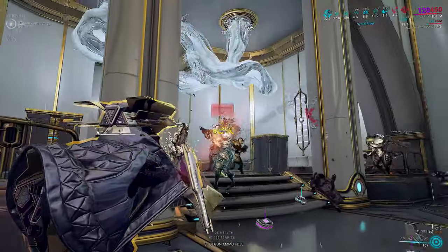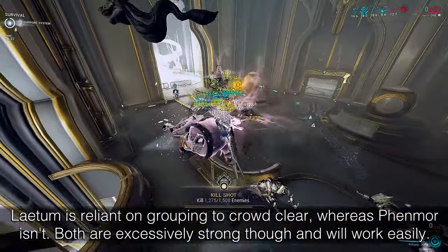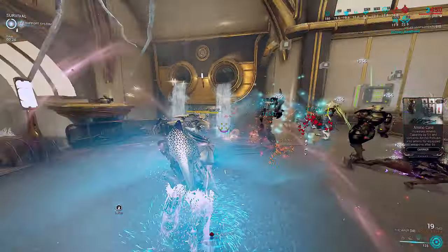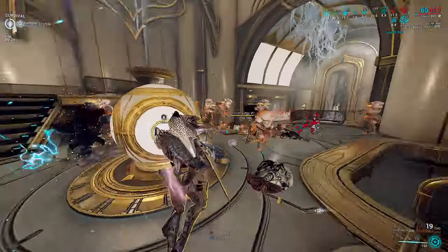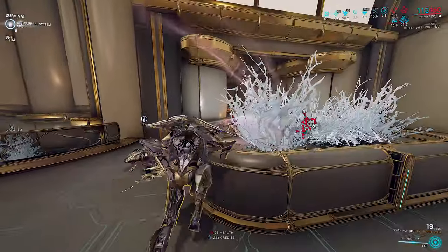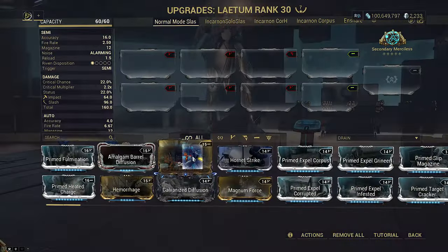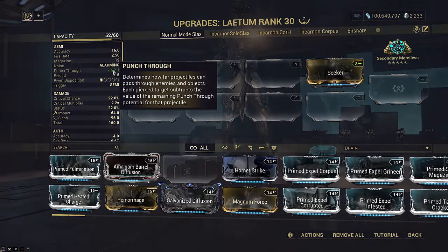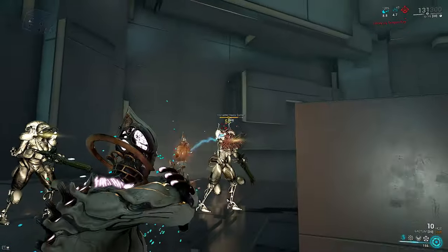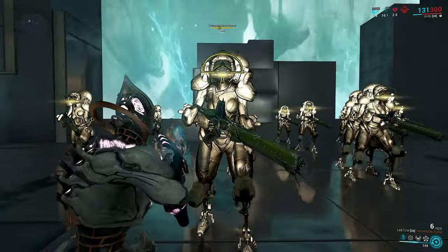Latum focuses on dealing extreme damage to single targets with solid AoE potential. It can crowd clear, but it's not as good at that as the Fenmore, because Fenmore has innate punch through, a much higher fire rate, and spits out an obscene amount of slash in its Incarnon form. Both will absolutely demolish base Steel Path though. Also, modding punch through on the Latum does nothing for the alt fire — it seems to detonate its charge on contact instead of running out a punch through, making this a useless stat. You will not get extra explosions on each enemy it passes through.